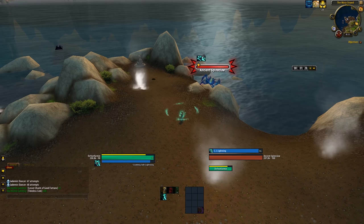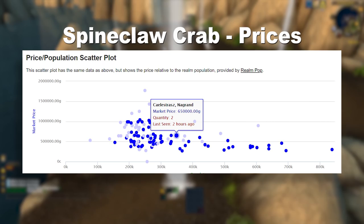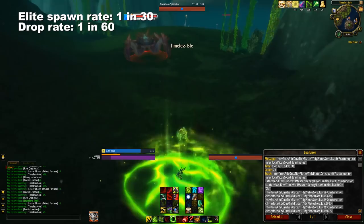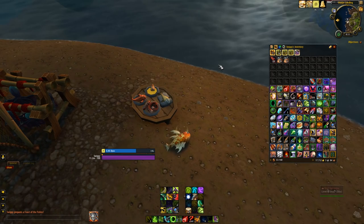Next we're headed out to the most expensive farmable pet in the game — the Spineclaw Crab. This guy sells for 400k gold minimum, up to 1.5 million in a pinch. There are 30 spawn points of ancient spineclaw crabs in the water between the Horde camp and the gulp frog farm. When you kill them, they have a 3% chance to respawn as a Monstrous Spineclaw elite, which in turn has a less than 2% chance to drop the pet. Long story short, you'll get this clawsome little pet every 2,000 kills on average.